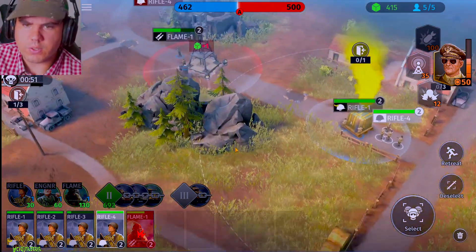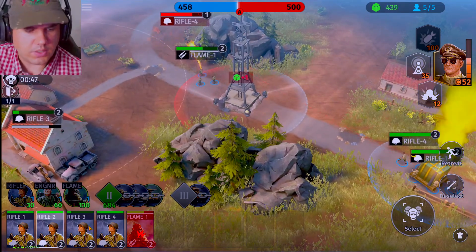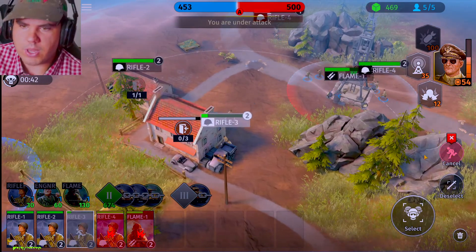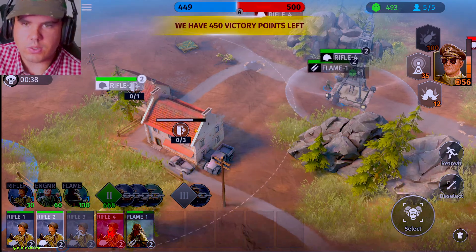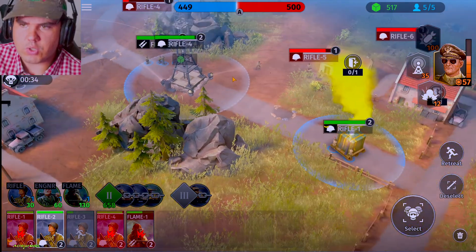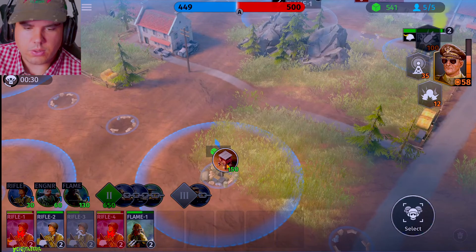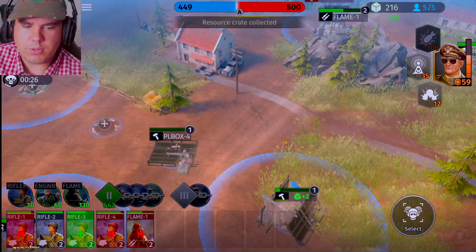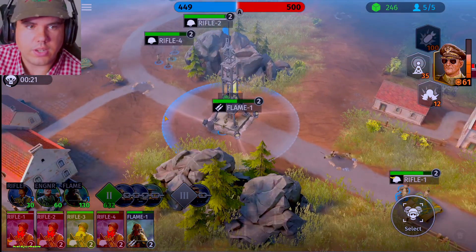Squad four, you guys need to move in here and start attacking them. Let's get squad three outside of the building and send them back to base to get some health. Squad two, let's exit the building since you guys are a little bit too far away. Push up on squad four and some of these extra stragglers. We do have that objective there, and we need to place down another one of these objective points to get a little bit more points.